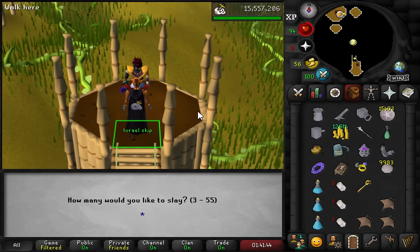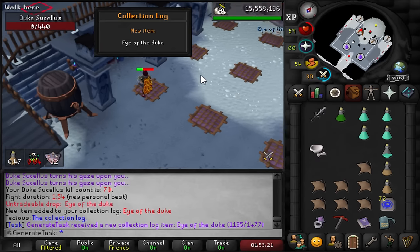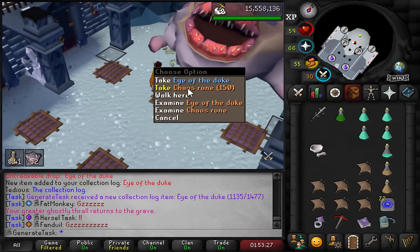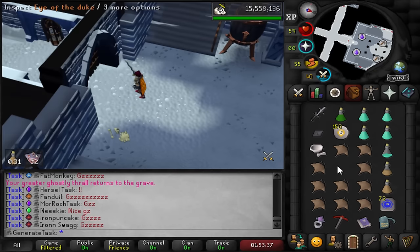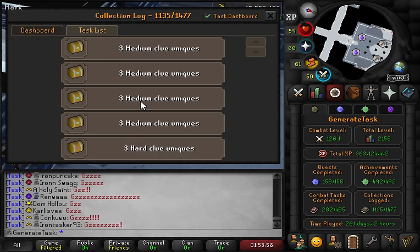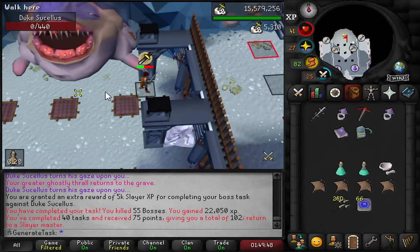Next task is two Sucellus - I'm missing that pet as well, and some other items so we might complete another DT2 unique passively. I'll do max kills, 55 Duke coming up. No way! Oh my god - the third kill, I get Eye of the Duke! I'm such a spoon. 70 total KC, three kills into this task, I get Eye of the Duke. I'll take that. We can mark one of the DT2 uniques as completed. 10% master!